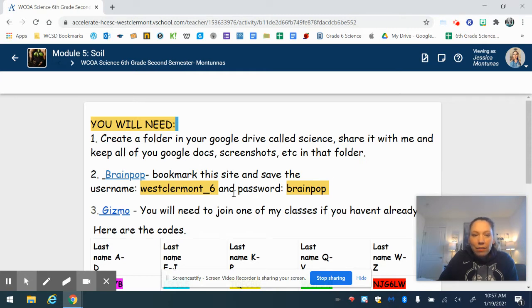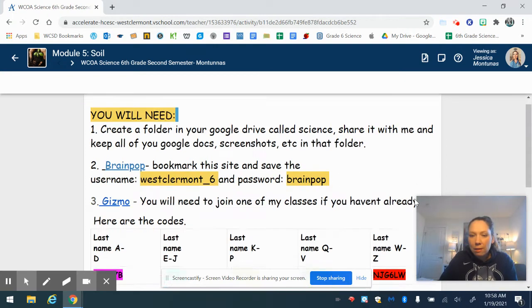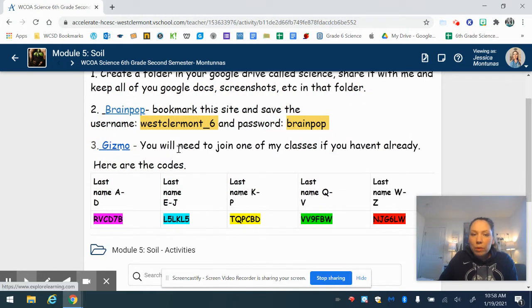You will need the login information for Brain Pop. You can bookmark the site and save it. The username is WestClaremont_6 and the password is 'brainpop' — no caps, no spaces. For Gizmos, you'll need to join one of my classes if you haven't already. Here are the codes — make sure you join the correct class based on your last name.